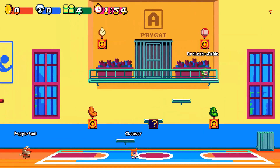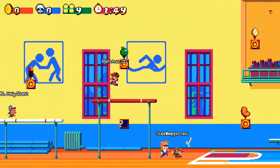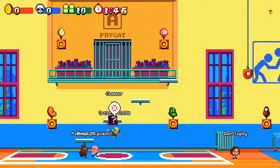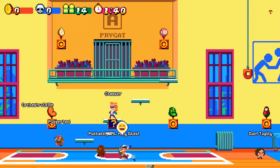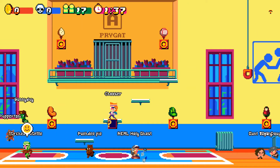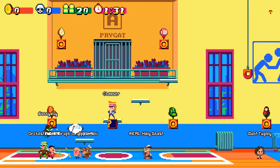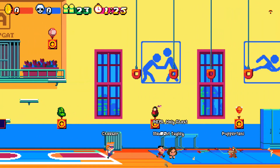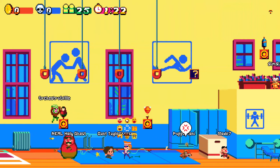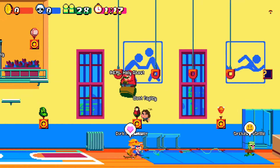Alright, so right now we are loading into the gym. The gym is the same as the little starting island in Fortnite or PUBG. Today I am using the K-Train skin. He's very 80s-inspired — I love his retro look. So in here, in the gym, you can run around, look for your friends, emote at people — howdy — and learn about the different power-ups.